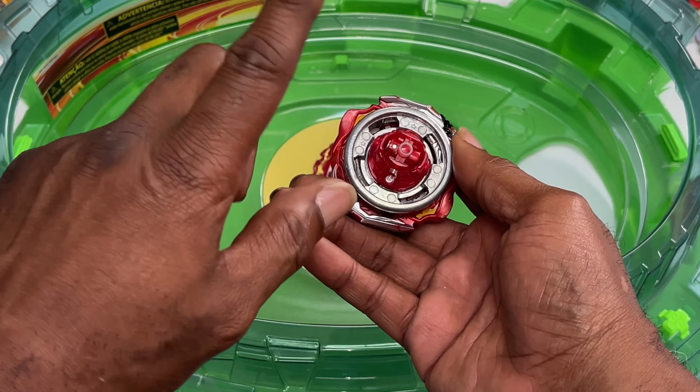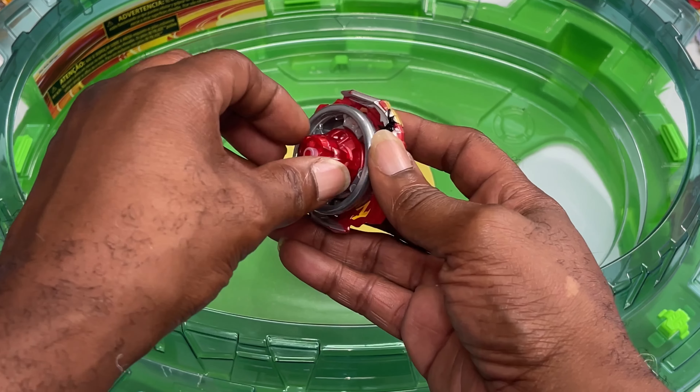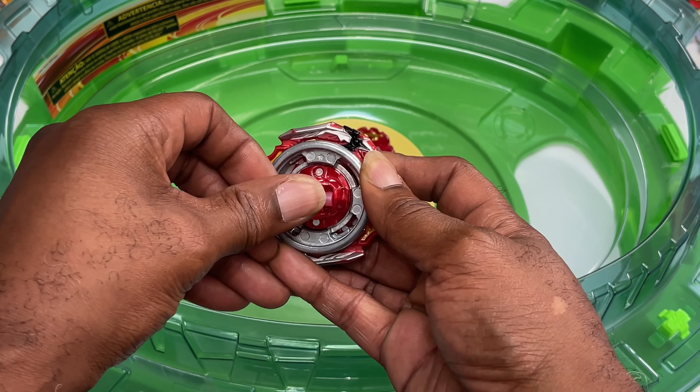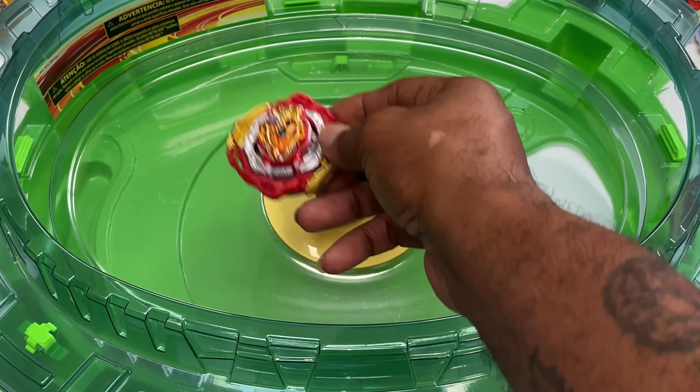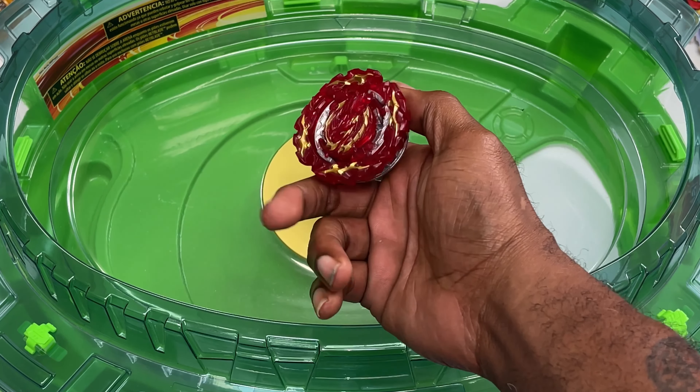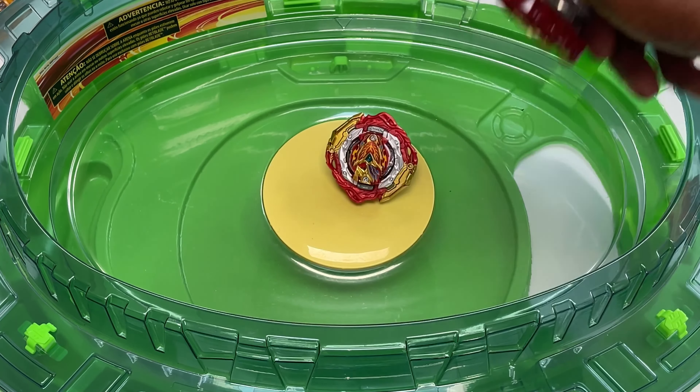We're going to start with Zest Achilles in speed mode, left spin, with Illegal and Quad Troll. We're going to put Quattro in stamina mode going up against Prominence Phoenix Quad Drive Hasbro in low mode.